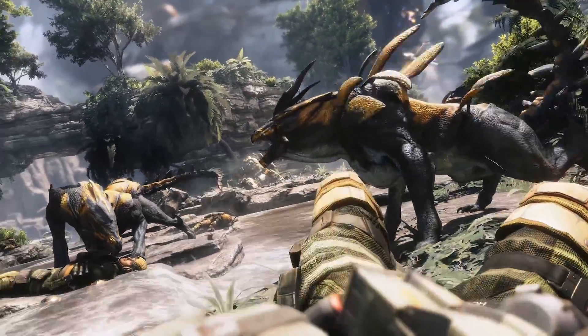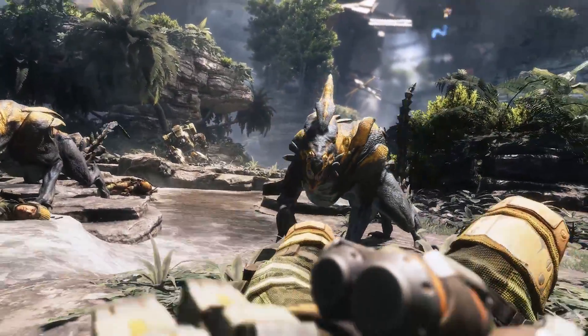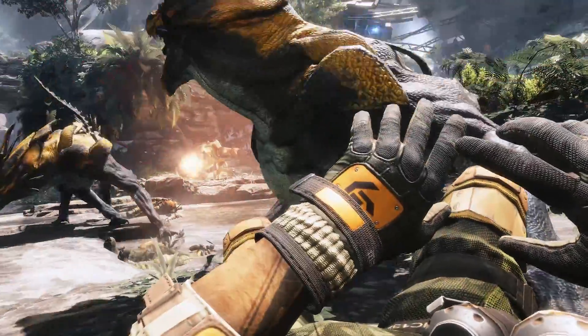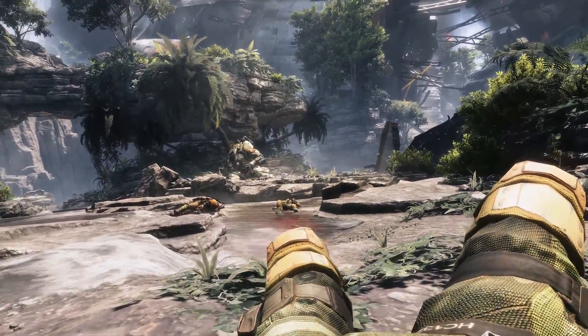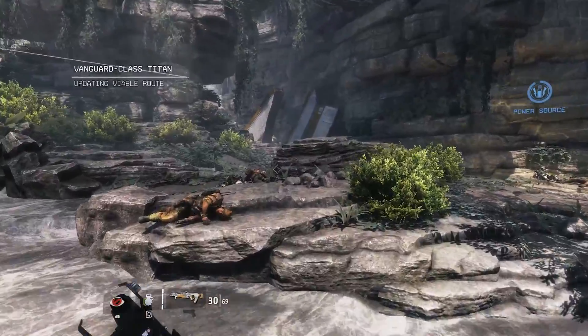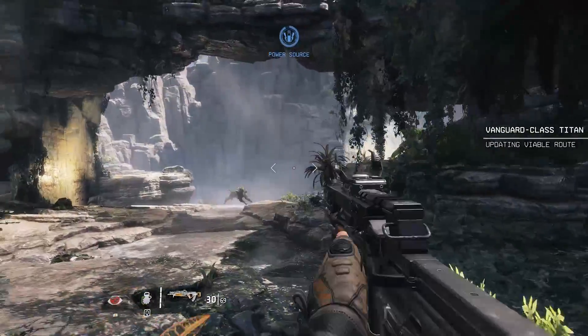This time around in Titanfall 2 we actually have a single player campaign, so the benchmark is going to be run in the single player campaign right after the first mission — the Pilot's Gauntlet. The mission is called BT-274, and it's going to be right after that opening sequence when the titan is kneeled down in front of you and you need to go get a power core for him. Instead of going to get the power core, you're going to turn tail and run.